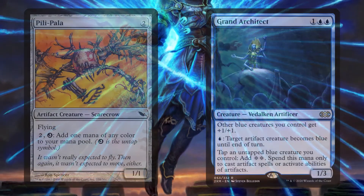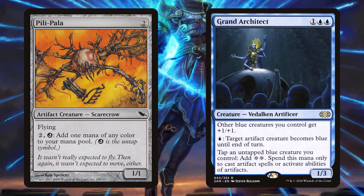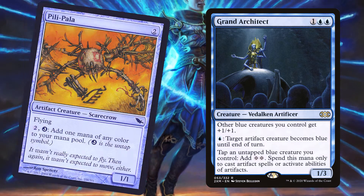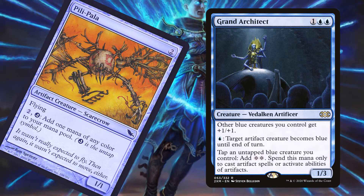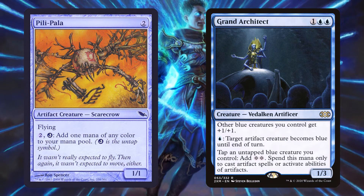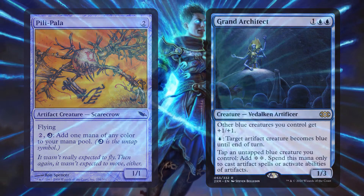Combo number two: Pili-Pala and Grand Architect. An oldie but a goodie, this combo is much more straightforward and is contained entirely to these two creatures. Using Grand Architect, pay a blue mana to turn Pili-Pala blue, then tap the blue Pili-Pala for two generic mana. Use that mana on Pili-Pala's own ability to untap it and produce one mana of any color, then just repeat steps two and three. It's important to note that none of these abilities are affected by Summoning Sickness, plus both of these pieces can be hit off of Kinnon's ability.